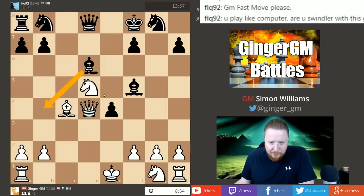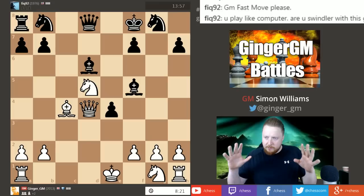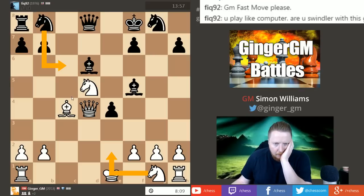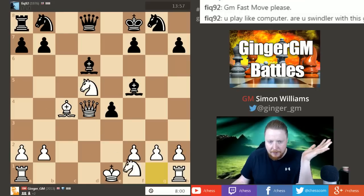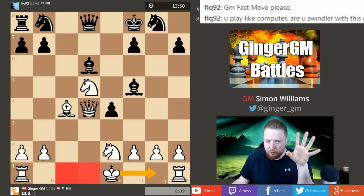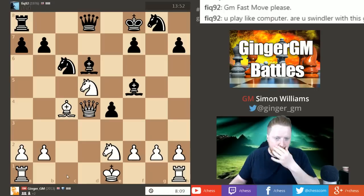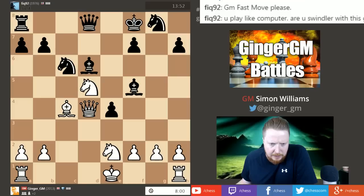Knight e3 strikes me as a decent move, but I need to watch out for that check — that would lose my queen. So we don't want that. Castling queenside I don't really like because I'm material up — there's no point taking risks when you're material up; you want to consolidate. I think a move I like here is knight e2. Even queen to d2 looks alright because my knight defends. Let's develop sensibly. I want to get my king castled, put a rook on d1, a rook on c1. As long as I don't fall for any tricks, this must be good. When you go material up, generally the rule is you'll have to defend for a little bit, because your opponent will gain some initiative.